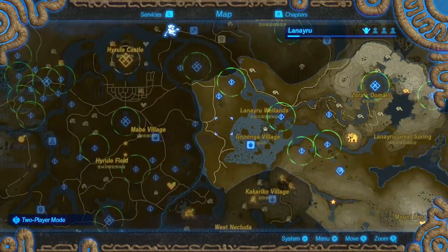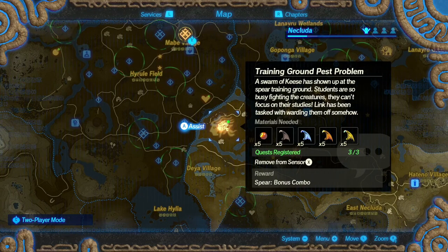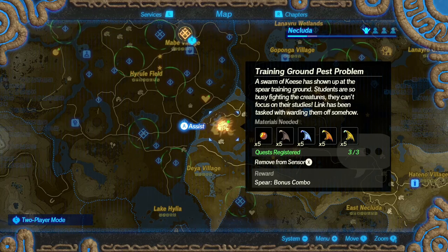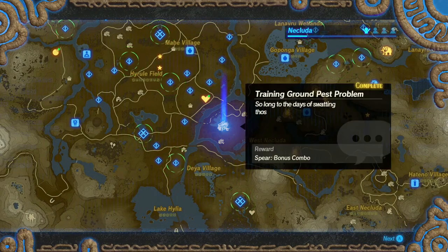Alright, we'll do one more of these, and then we will do an actual main mission. Training Ground Pest Problem — a swarm of keese has shown up at the spear training ground. Students are so busy fighting the creatures, they can't focus on their studies. Link has been tasked with warding them off somehow, apparently by using keese wings. We're going to make, like, scarecrows or something?